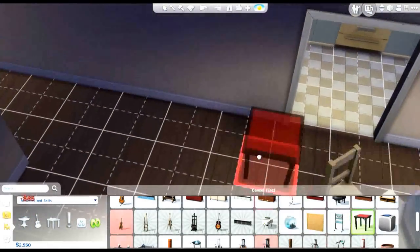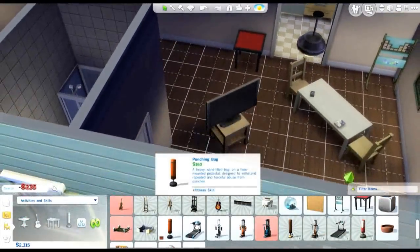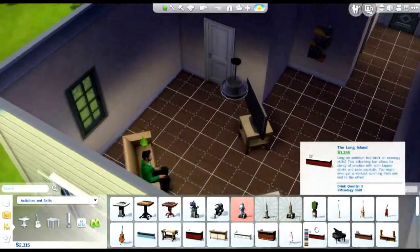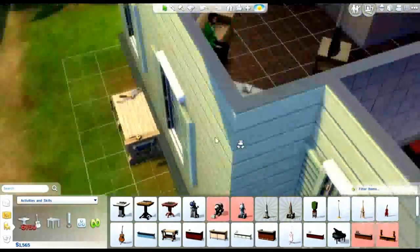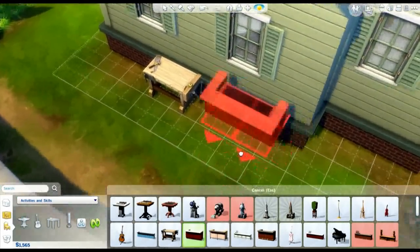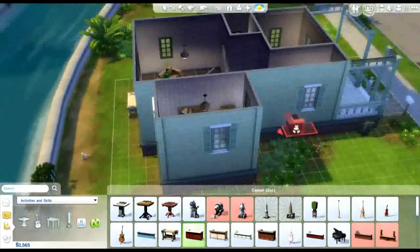We have to remember this is a temporary home for now — it's not going to be a full-blown home. Let's put a woodworking table outside of the house right there so we can do some stuff back there. A money maker — don't know what that is.